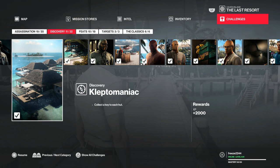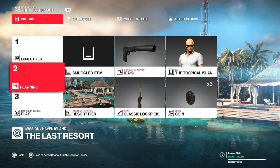Welcome to the Kleptomaniac challenge. My name is Mr. Freeze 2244 and for this video we have to collect all four keys to all four huts on the map. We've completed basically all the assassination challenges apart from one where we have to drop the chandelier on Tyson's head. Now we can work on the busy work challenges where we have to go around the map and collect a lot of stuff.